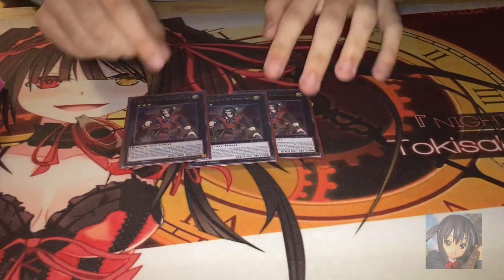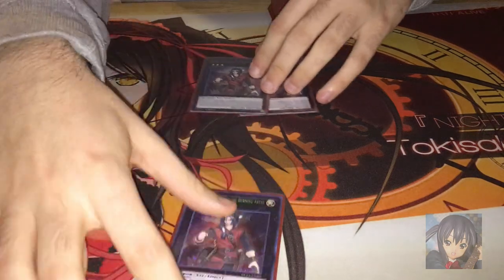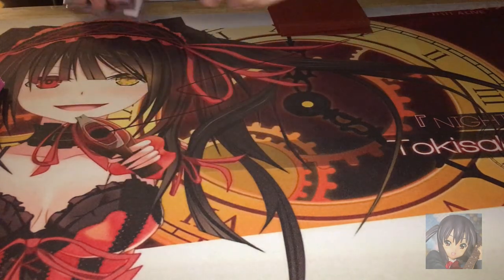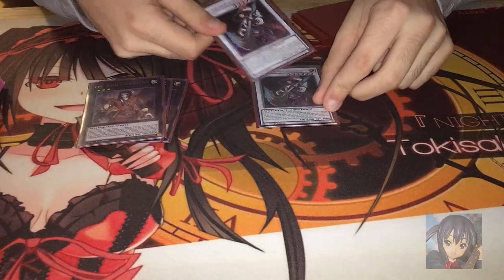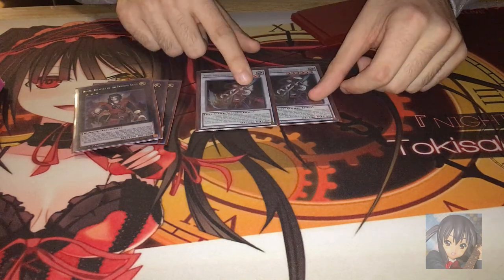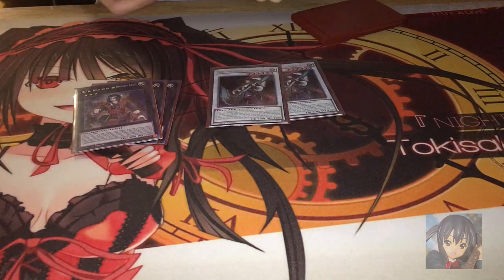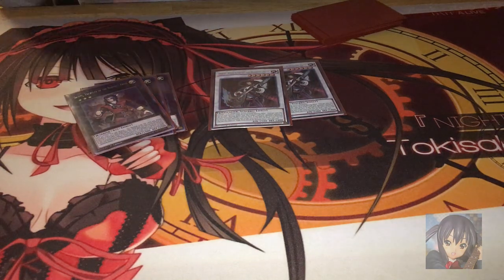For the extra deck, obviously I'm playing triple Dante. I've seen decks that play one Dante but you have to play 3 if you want a good Burning Abyss deck. I'm also playing double Virgil. He discards a card and shuffles a card into your deck, and when he's destroyed you draw a card. You can loop him with Seer, and Seer can pick up any Burning Abyss monster including Virgil — so that's pretty cool. I won a game because of that in my fluffal matchup.